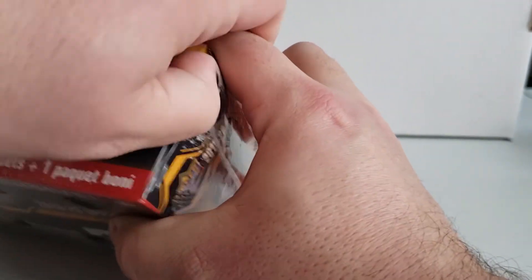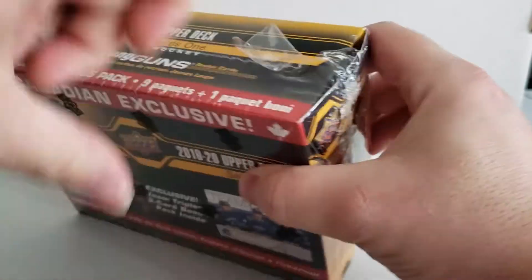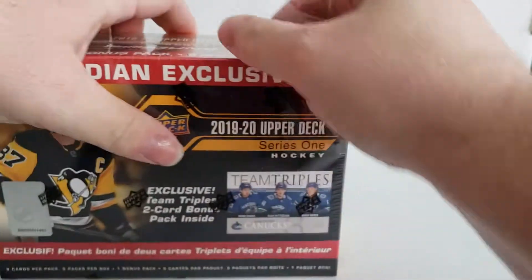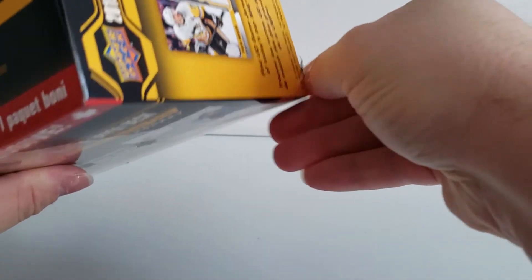Okay, maybe not — maybe we won't be opening anything in this video today because they used super glue for this plastic, or super stretchy, whatever. Holy crap. All right, let's see what kind of cards we get out of this.